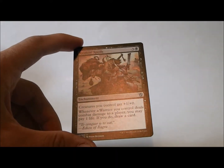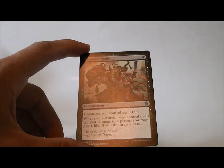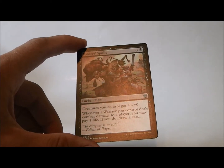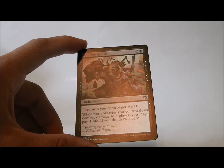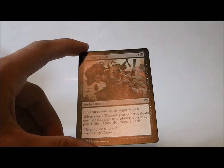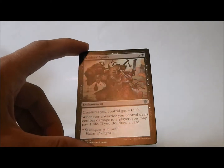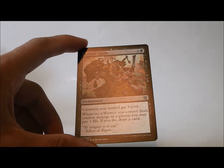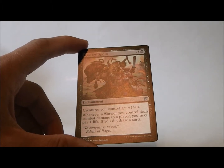And finally, Raiders' Spoils for four mana. Creatures you control get +1/+1. Whenever a warrior you control deals combat damage to a player, you may pay one life — if you do, draw a card. So if you're going the whole warrior route, then this is the card for you. It gives you the card advantage that you need.